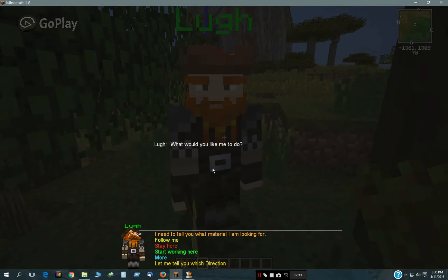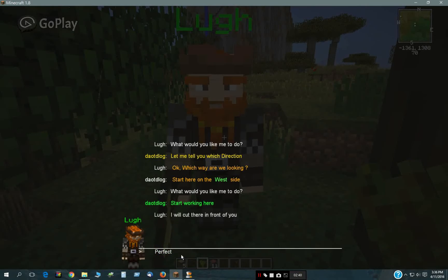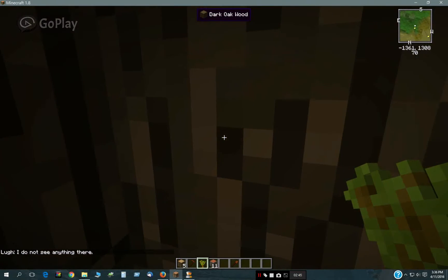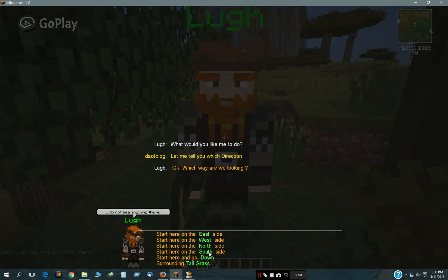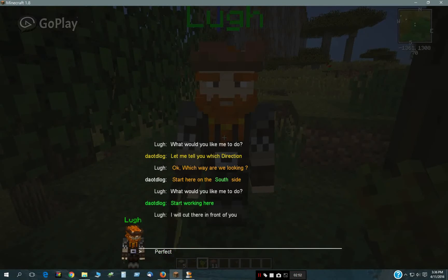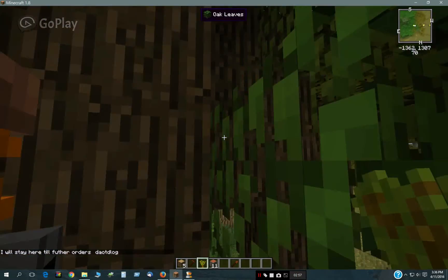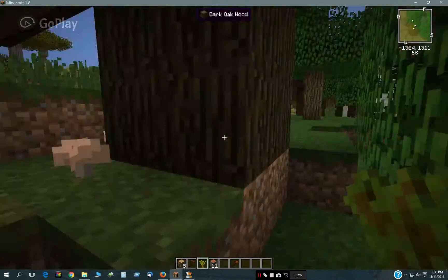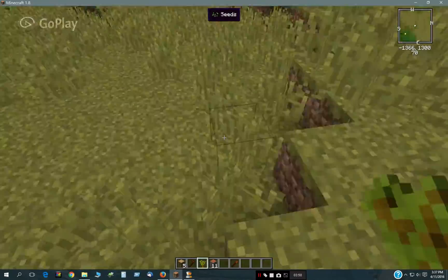If I pick the wrong direction, he's going to tell me that he doesn't find anything there. Let's pick off to the side here — see, he says he doesn't see anything. That was off to the west. Now if I pick the right direction — south — he will start chopping away. He's going to be chopping for a while; there's a lot of blocks all connected there.